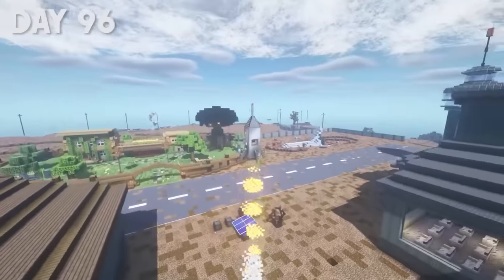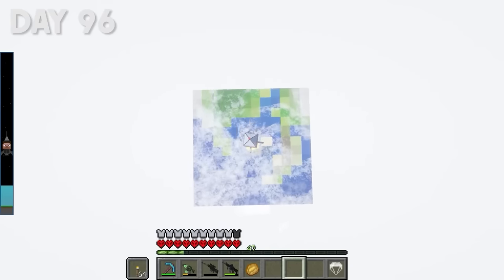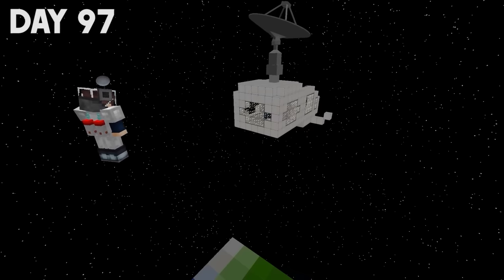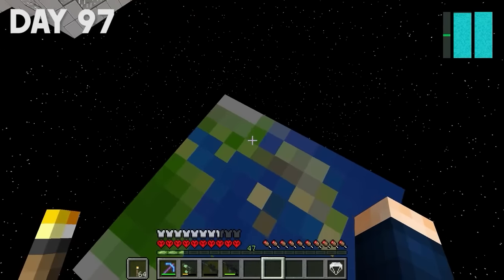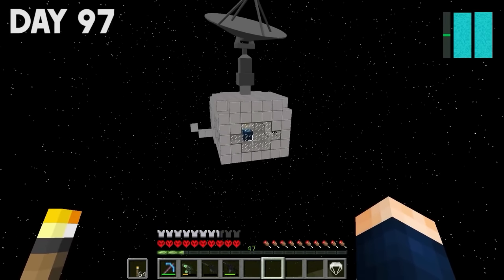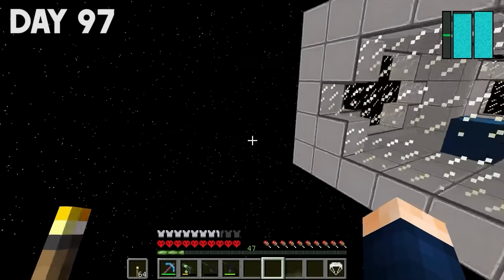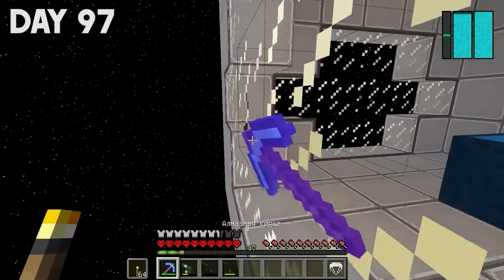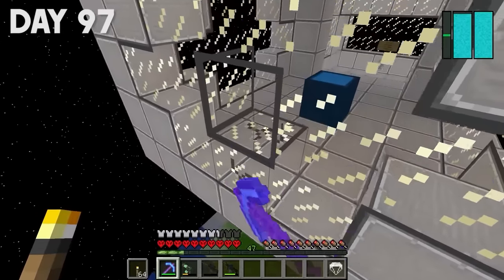Look, you can even see the earth — it looks so small. We're in the stratosphere! On day 97, I got to the space station. Now my task was to get inside. Right now the earth is right under me, and we have this mini space station right there, which I need to get into. Here the weightlessness feels different — I'm really levitating, guys. That's insane.